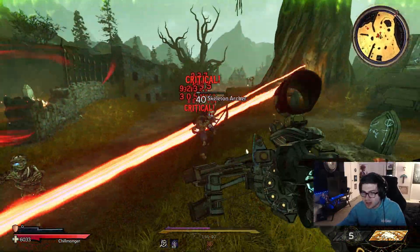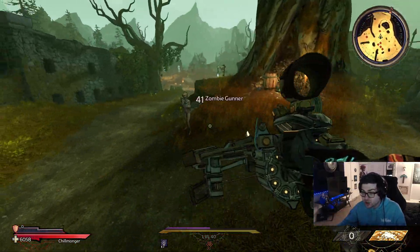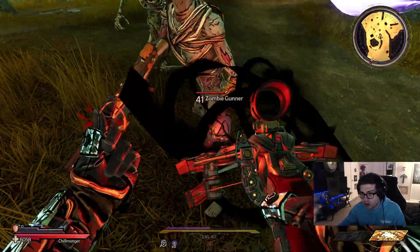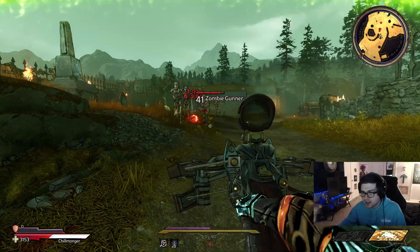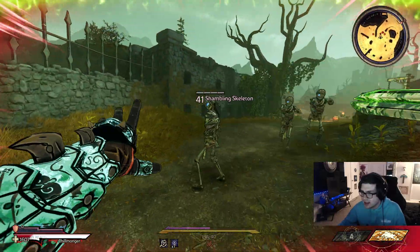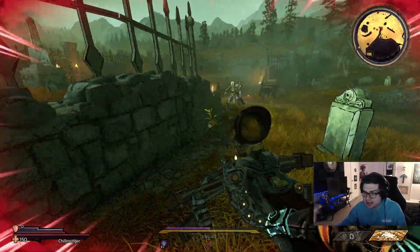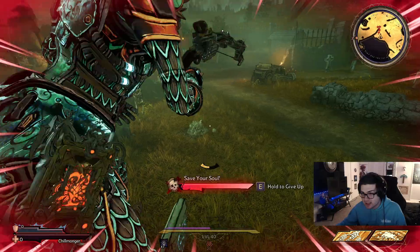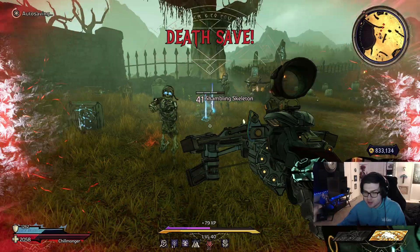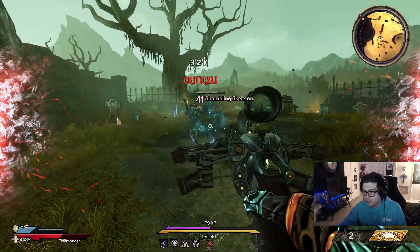It's doing okay damage, but it's also healing me because it is dark magic, which is cool. It also has an extremely short cooldown — as you can see, we already have it back. Let's throw it right on the skeleton here and see what it does. Okay, it went into the ground, which is not great. We'll grab another one because it does have an insanely fast cooldown, even without much spell cooldown rate. It went under the ground again.